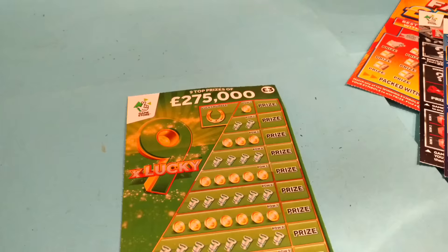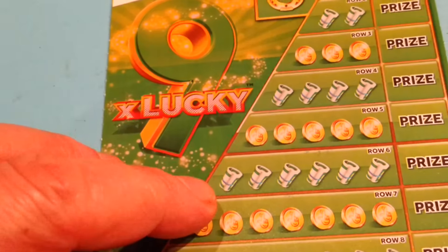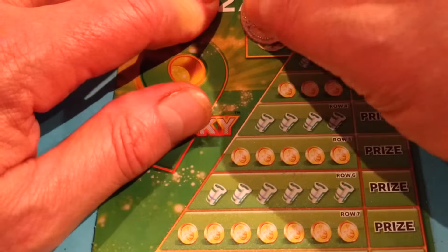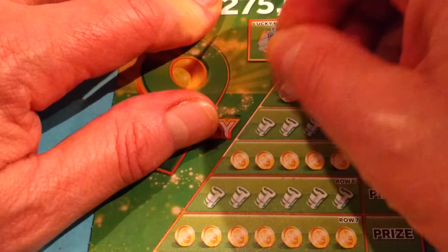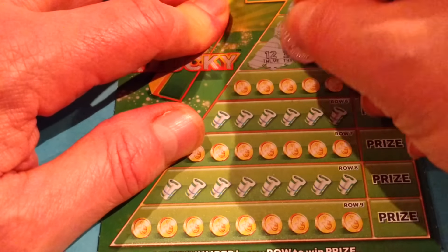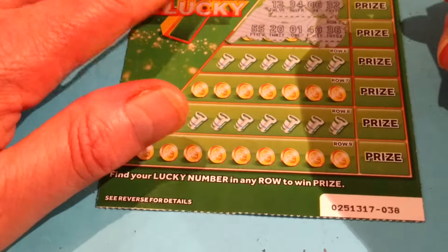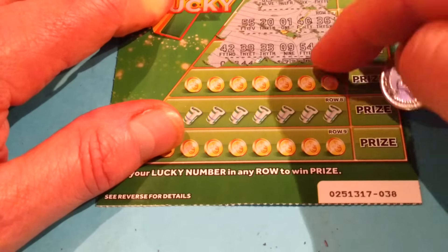See what happens there. Zoom in, under the microscope. Here we go. 54 we want. Now we've got 16, 26, 27, 24, 41, 48. I'll move it up now. 12, 34, 6, 32 — we want 54. And we've got 55, 20, 1, 40, 36, 42, 38, 33, 9... 54! We've got 54!